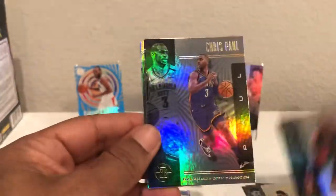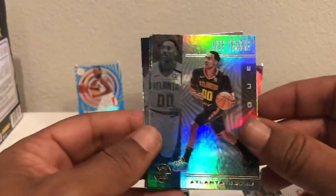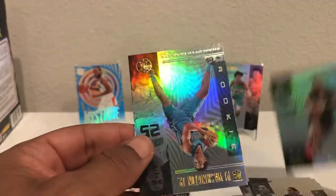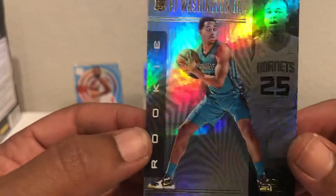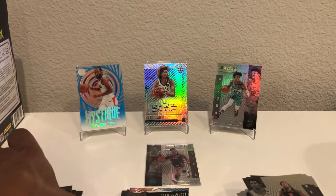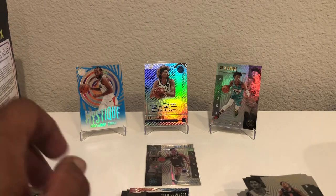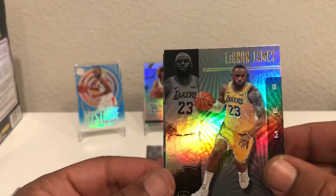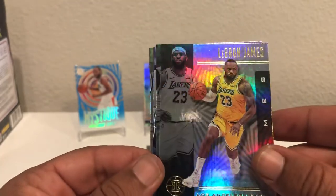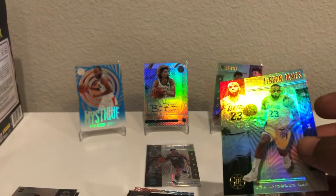Wendell Carter Jr., Chris Paul in the Sapphire, Fred VanVleet, Jeff Teague, Lou Williams, and another PJ Washington. The rookie cards are really nice guys — out of all the sets, these are some of the nicest base cards as far as I'm concerned. I really like them when you hit those rookies. You really can't complain — every single card has that holographic foil going for it, except maybe the Sapphire. And there we go — LeBron James! I think that's number three of him. If I could only get him in the Sapphire, that'd be really sweet.